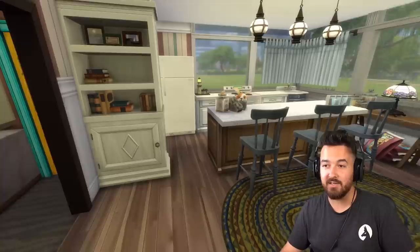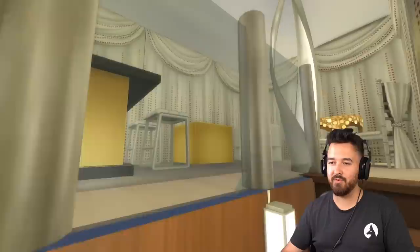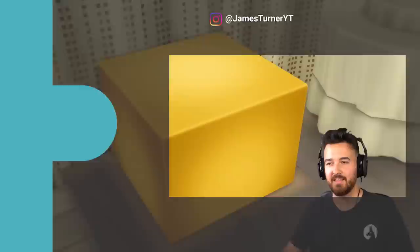Then we've got the Dine Out living room with our beautiful bar on the right and our booth seating couch with the aquarium fish tank and bubble windows that make us feel like we're underwater — terrible. Then we've got our Movie Hangout Stuff bedroom — my lord, it's a vast change compared to the rest of the house, so much going on. Then our Cats and Dogs kitchen, which I'm not too upset with — you could have a cat in this house. And last but not least, the beautiful Luxury Party Stuff room with the boom cube right there — best item in game. That is the house with random packs. Thanks for watching!